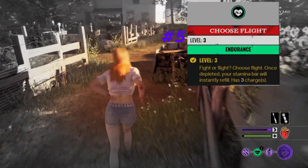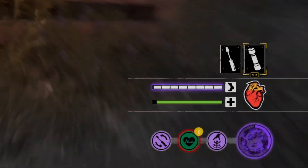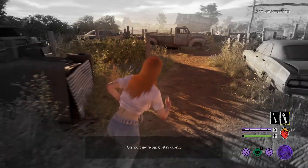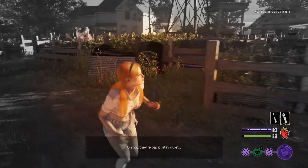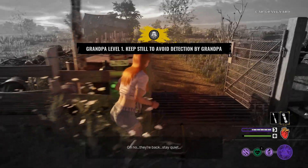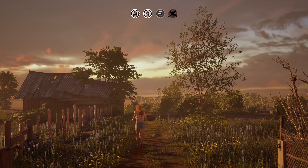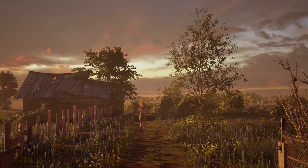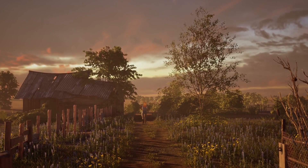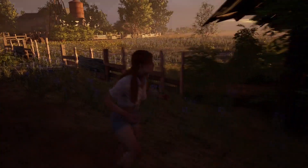Number 5, I have Choose Flight. This perk is absolutely insane — if I had to reorganize this list, it would definitely be in my top 3. Once your stamina bar is completely depleted, your stamina bar will completely regenerate, up to 1, 2, or 3 usages per game. The amount of times I am stuck running from a family member and running out of stamina is way too often. Every single game you will get usage out of this, and that is why it is currently one of the top perks out there. Try it in your games and I guarantee it will save your ass more than once.